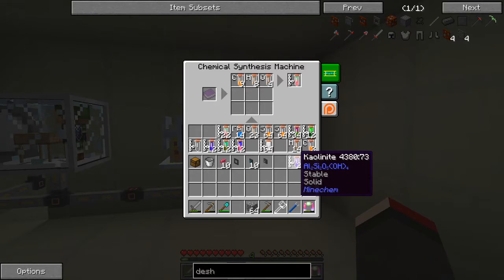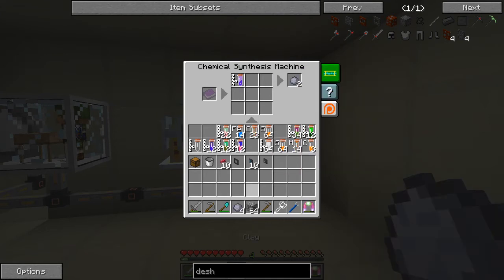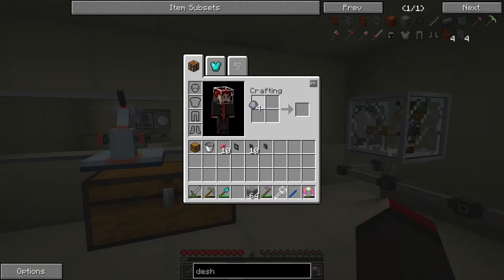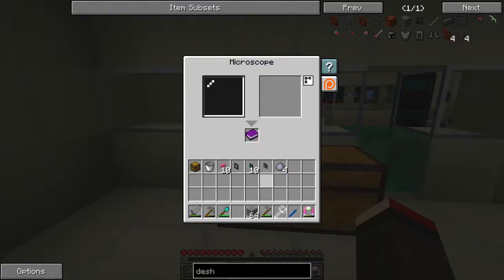What you can do with kaolinite - get rid of this recipe here and put that in - and we get two clay. So we actually end up with four clay for one, that's the minimum. Let's take that, because you could combine this together and make a block of clay again, but we need the clay, so let's put the clay into here.